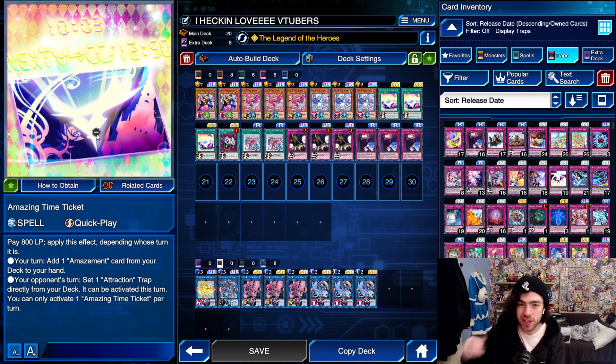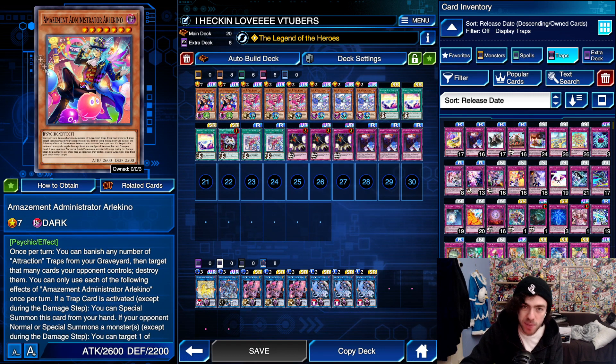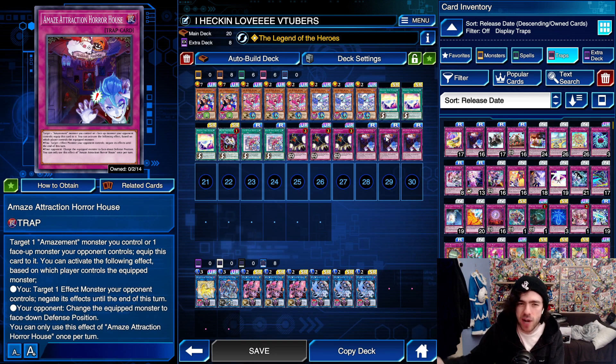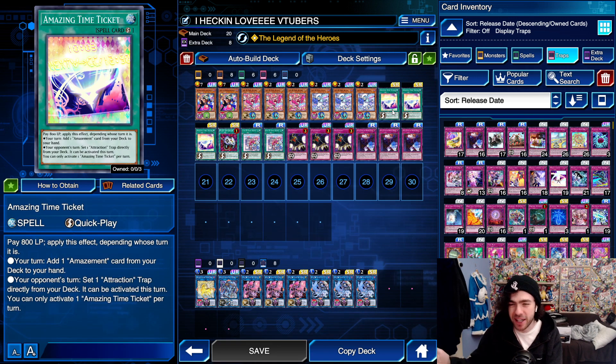This card is amazing because during your turn you can search your boss monster, and during your opponent's turn you can search a trap card. So if you want it as a searcher for the boss monster, you activate it immediately. If you want it during your opponent's turn to grab a trap card, you just set it. This is also really good because if your opponent has an MST or Cosmic and activates it to remove this ticket, you can activate the ticket in response, grab your trap card, and effectively waste their Cosmic Cyclone. We're playing three copies of this and only two of the boss monster, because if you already have the trap card, you'll want the boss monster instead, and vice versa — so the spell card effectively functions as both. Three boss monsters felt kind of bricky anyway, so I cut one copy.